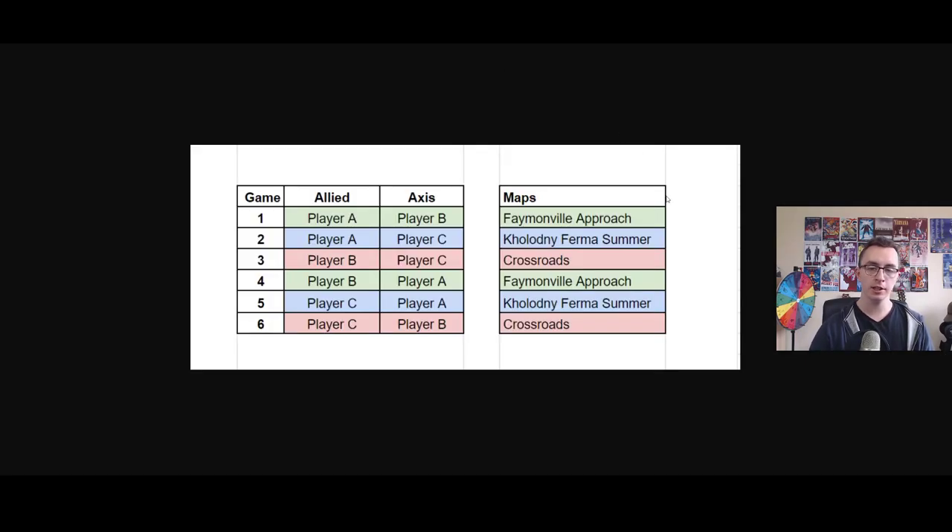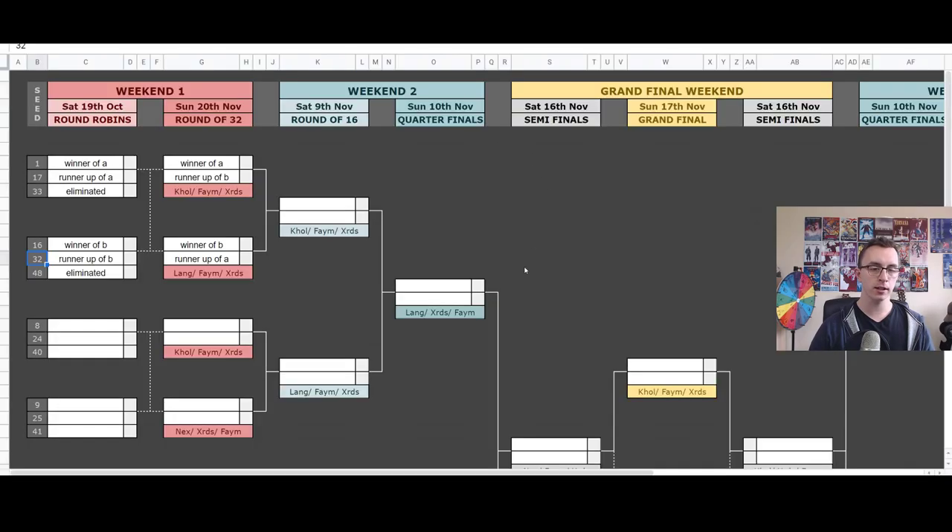How the maps work: for the round robin, we're keeping it simple — tried and tested tournament maps with a proven track record. That's Feynmanville, Holodny, and Crossroads. However, on the brackets it looks a little bit different. To simplify things but also make sure that fans see a little more variety, games one and two can only ever be played on three maps we don't see enough of in tournaments: Holodny, Firmus Summer, Longorus, and Nexus — which is a new one. It's had a lot of work done to it in the last month to make it up to tournament standard, much improved on the auto-match version.